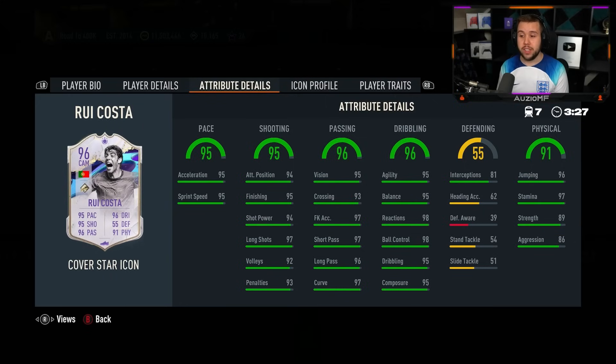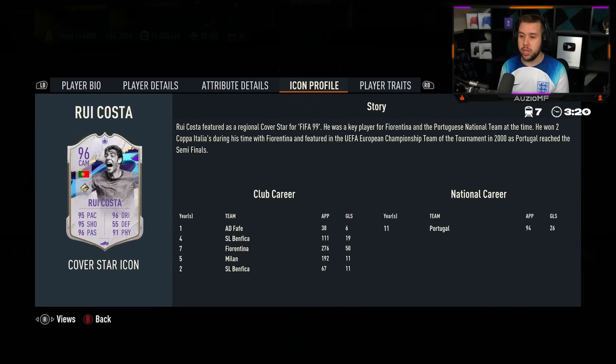He looks good. Stick a Hort chem style on this card and you are chilling. If you want to play him CAM, probably like an engine — engine chem style looks pretty nice as well. Finesse shot, outside foot shot.